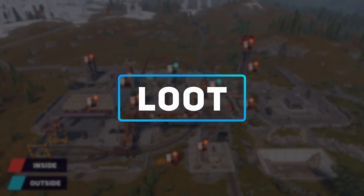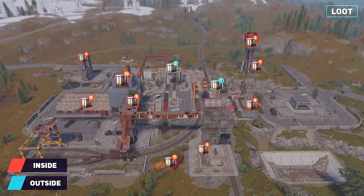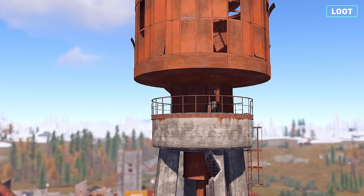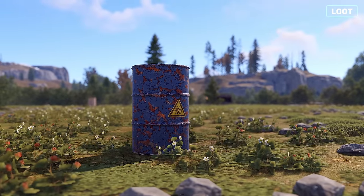In total, 23 crates can be found across the monument, with 10 found within the central puzzle building, 2 in the long-standing metal shed, and further crates found across the smaller buildings, towers, and cranes. Additionally, you can find food boxes, medical boxes, and barrels scattered across the monument.